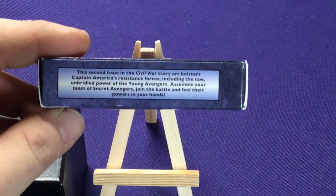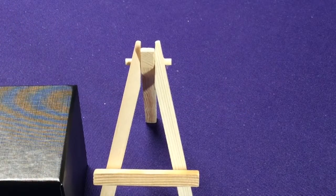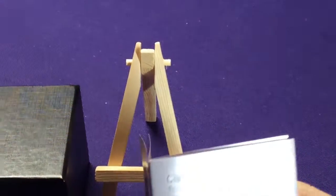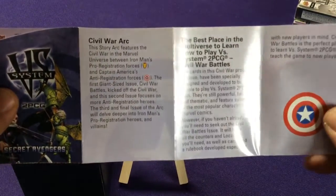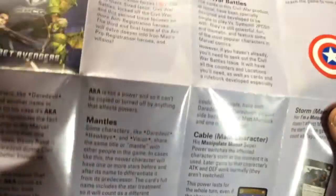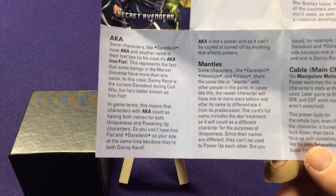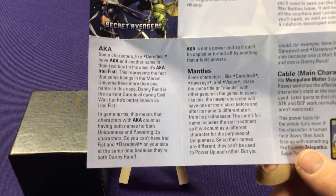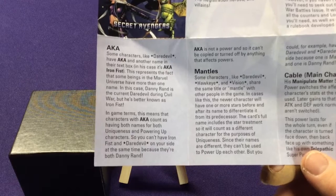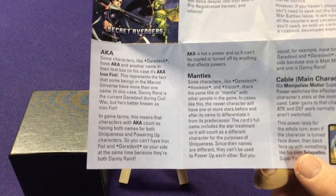The second issue includes the unbridled power of the Young Avengers — assemble your team with Secret Avengers and join the battle in your hand. So we get our little booklet. In the arc we're going to get Iron Man and Captain America — they're both considered hero teams. One quick thing to go over in case you haven't seen previous videos: if you have cards that are AKA, or 'also known as,' these are characters that have one identity but they're also a second identity. So Daredevil in this set is actually Iron Fist — he counts as both. If they have the AKA, they count as both.